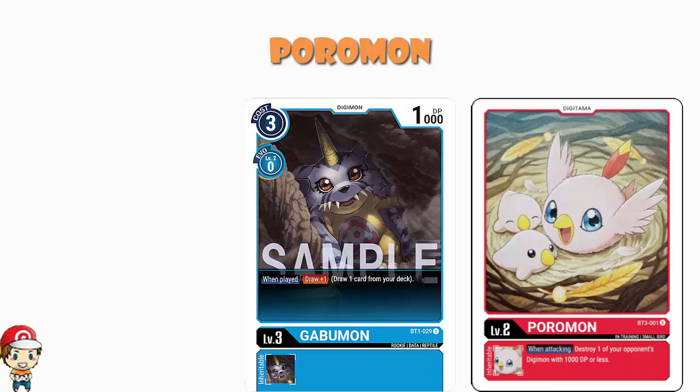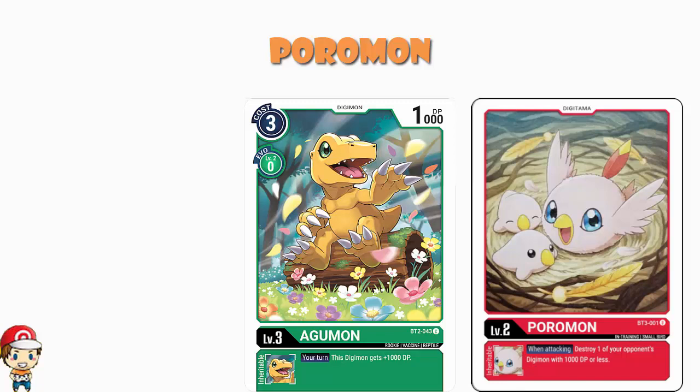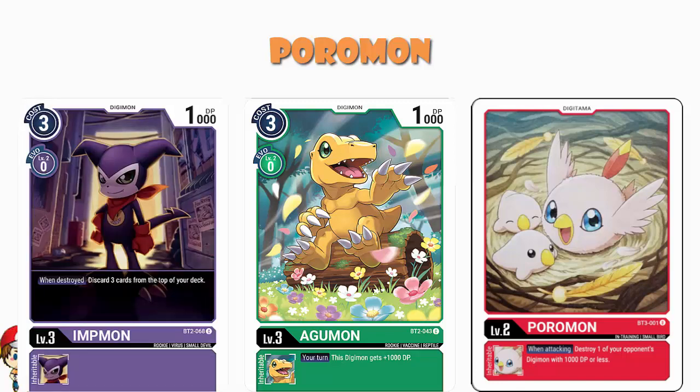There are a bunch of 1,000 power level threes out there, but there aren't a huge amount, so you need to be really careful. Looking at Ultimate Power as an example, we saw Agumon in green and Impmon in purple — Impmon, when it gets destroyed, has that skill that scraps the top three cards of your deck, so if you're playing Impmon you're probably going to want to do that. And that was it — in the entirety of Ultimate Power, those were the two. So yes, there will be games where this is awesome and this can be great, but this is a very situational card.